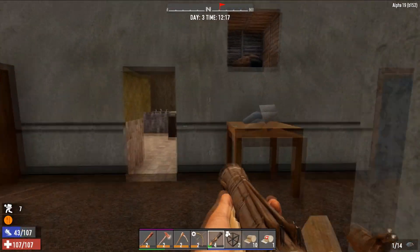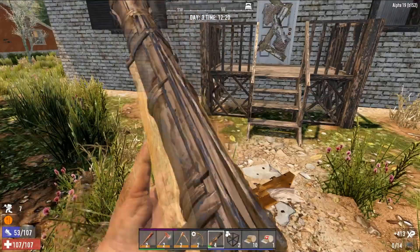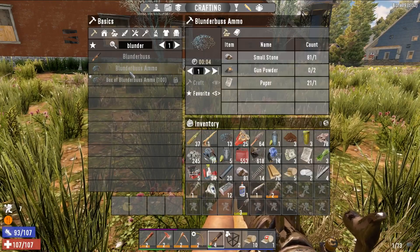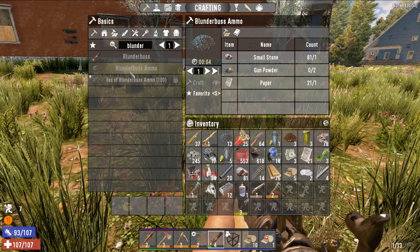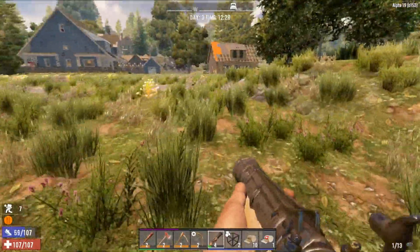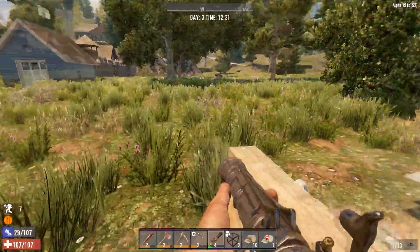Yeah, what could be so fun about trying the blunderbuss on a zombie? Let's see where we get out. Hello, meet my blunderbuss! Haha, that's what you get. I am armed through the teeth with our blunderbuss. I'm sure we can make more blunderbuss ammo — it's just small stones, gunpowder, and paper, that's not too bad. Although it takes two gunpowder per craft rather than one, so that's kind of a bad side to it. But I think it stuns the zombies, so it's pretty good. Well, let's make our way back because we are over-encumbered and need to stash our stuff. So we definitely want to go do that first.